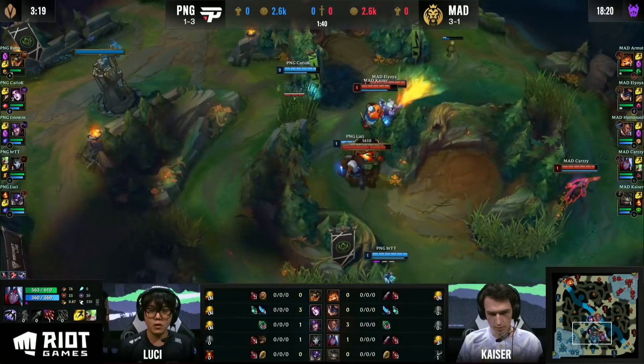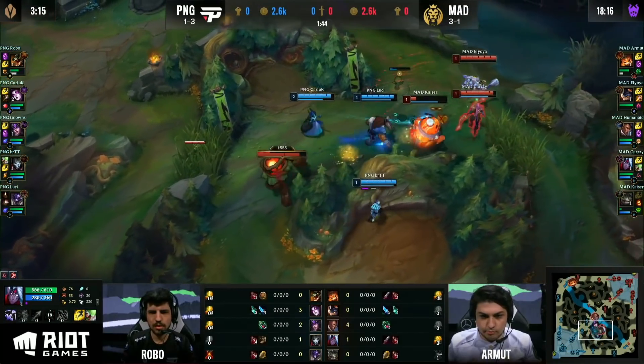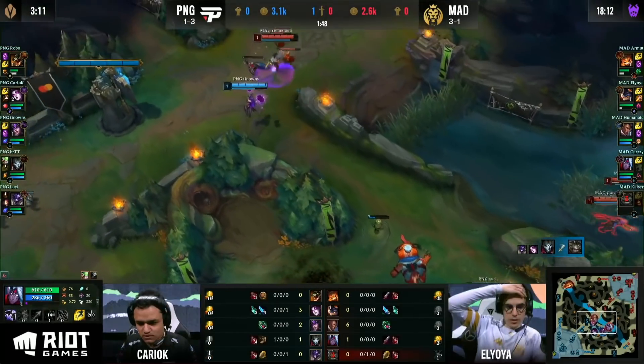He's at level two. Potentially could find the turn here. Big if the Binding manages to connect — flash in. Tom Kench is incredibly low. He has the fix again, is so squishy, and Kaiser is in trouble. First blood for BRTT. The invade backfires.